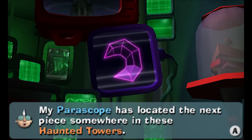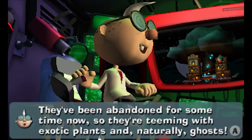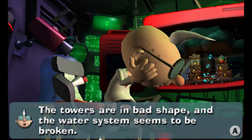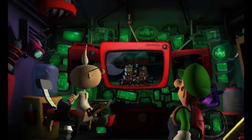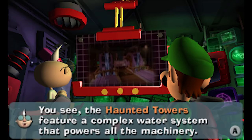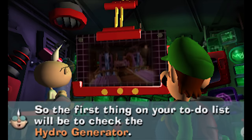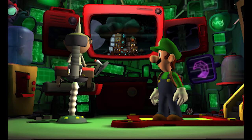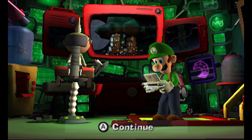My periscope has located the next piece somewhere in these haunted towers. They've been abandoned for some time now, so they're teeming with exotic plants and, naturally, ghosts. The towers are in bad shape and the water system seems to be broken. If only we had a plumber around here. That's me! The haunted towers features a complex water system that powers all the machinery, so the first thing on your to-do list will be to check the hydro generator. This is getting complicated, but I'm a plumber - I can do this. My brother's also a plumber, but I'm probably a better plumber. I may not be a better plumber. I have no idea.